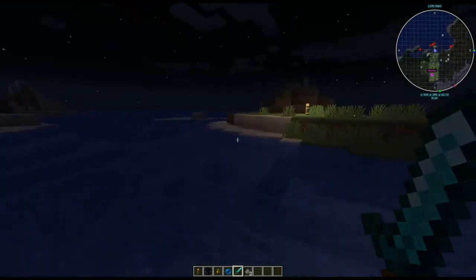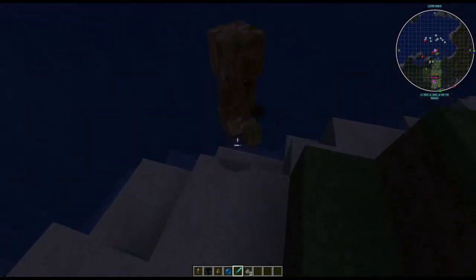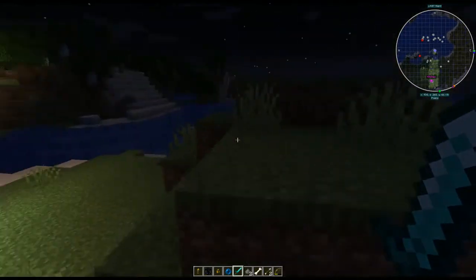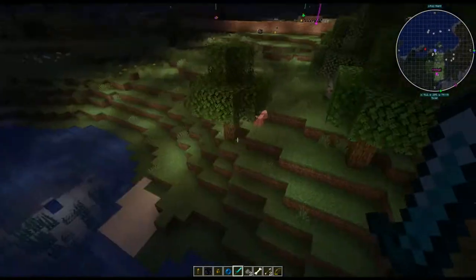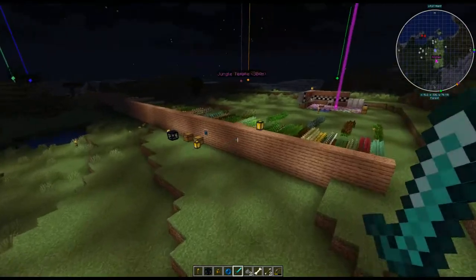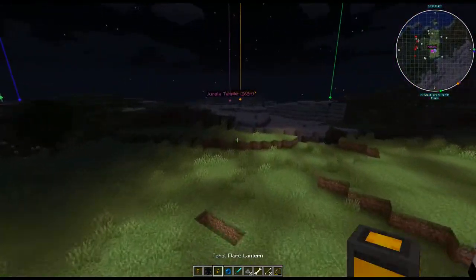Mobs can still come to your area if they wander far enough, but new ones will not spawn. Now if we go away for a minute, you can see it just put another light there, so it's still lighting up the area with that Feral Lantern, which is really awesome.